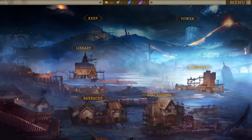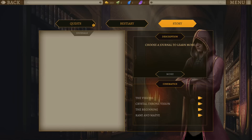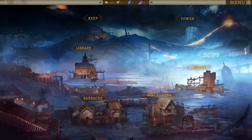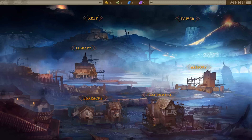Tower: keep, library, barracks, blacksmith and armory. We can check our characters in the keep. Library has quests and story content. In the barracks we can't get anyone new yet, but we can train for 200 gold. Blacksmith is not available yet, and the armory needs a blueprint to upgrade. We can train - plus 15 health, plus 7 mana, plus 3 attribute points, plus 4 skill points. It's not like we can do anything else.